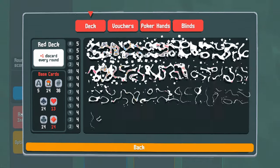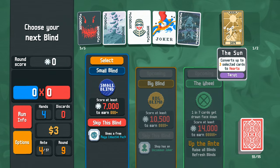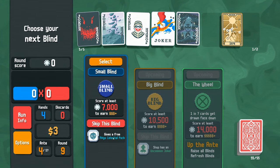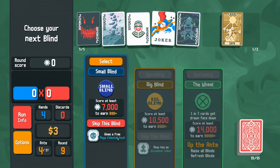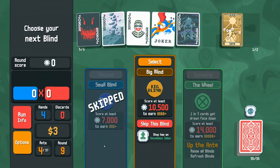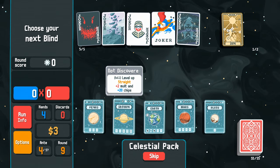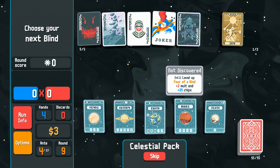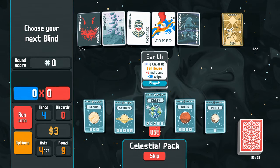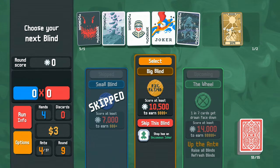We don't particularly like hearts for our flush since the Sun card makes hearts. I'll skip this blind — it gives a free mega Celestial Pack, which contributes to our Constellation. From the pack: three of a kind, straight, full house, four of a kind, or high card. I'm leveling up full house to get some super powerful full houses going.